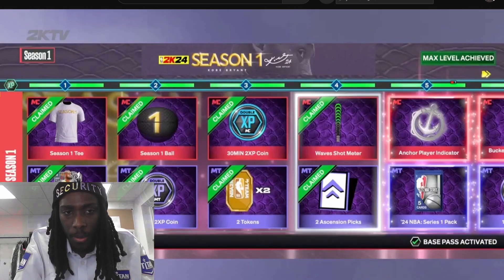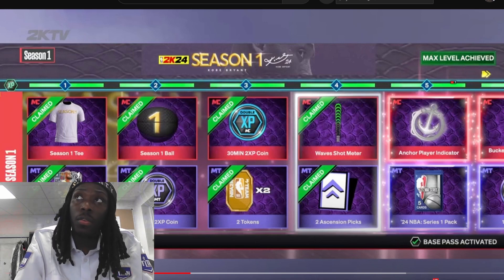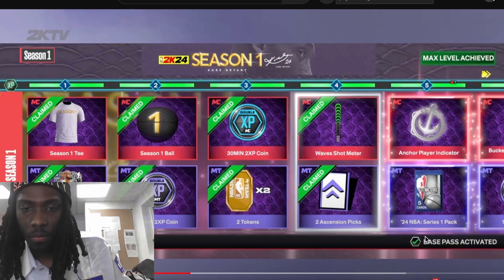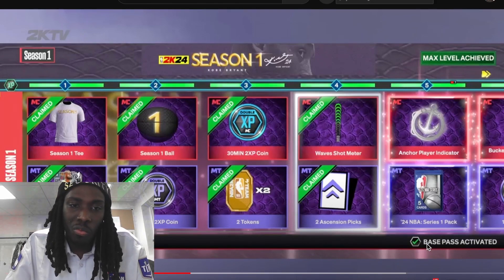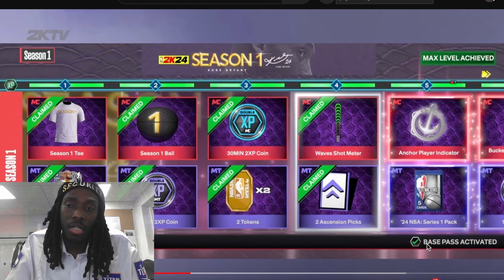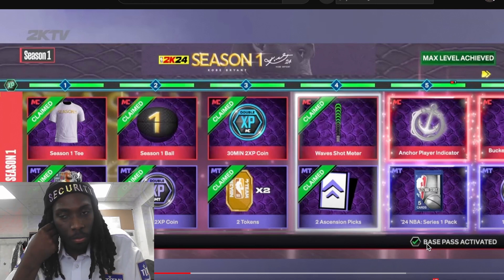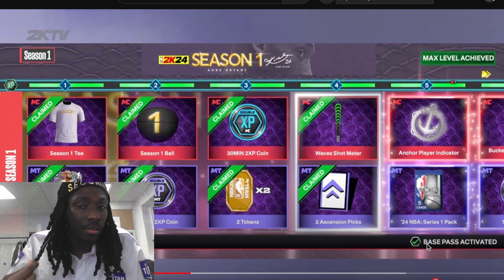Here's a sneak peek at some of the Season 1 rewards for MyCareer and MyTeam. Y'all pretty much knew the rewards weren't going to change too much from what they've built on. The rewards don't really change too much throughout the past 2Ks. But let's see what kind of rewards they're going to have with the Pro Pass and the Hall of Fame Pass — let's see what they're making us pay an extra $10 or $20 for.